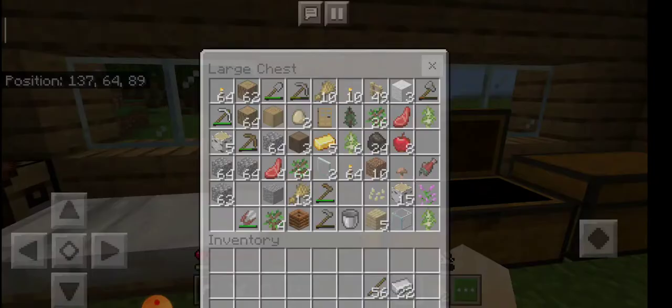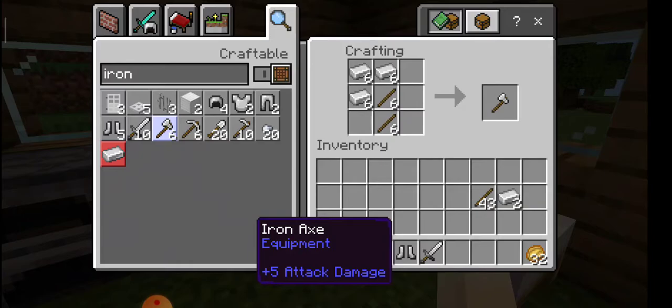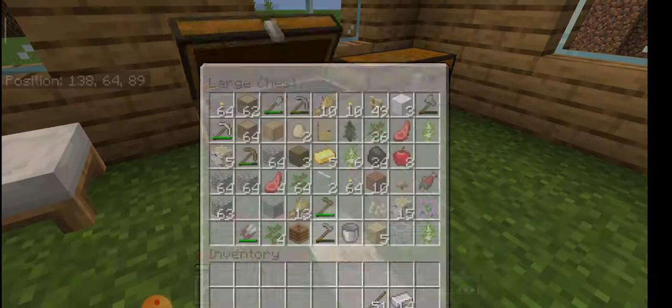So I'm taking the iron and simply making armor — that's all, done. Now for the sticks, I'll make a sword, axe, and pickaxe. That's all, no more needed.